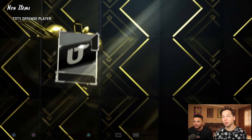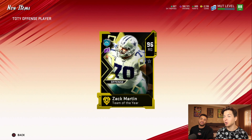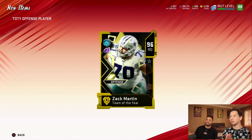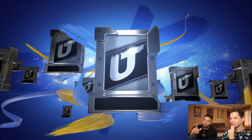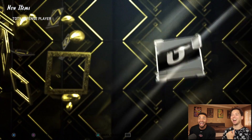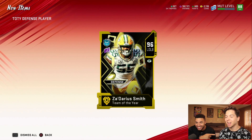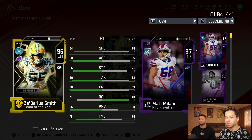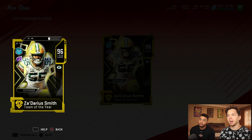Then we get the fantasy packs — hopefully those are glitchy. I heard those are the ones where people are getting bangers. Zach Martin again. You're going to pull a linebacker. Zedarius Smith — you did say linebacker and you've been high on this man. Look at that power. The low block shed always scares me away, but I guess for pass rushers they don't need it. I just feel like everybody runs the ball so I like having high block shed.